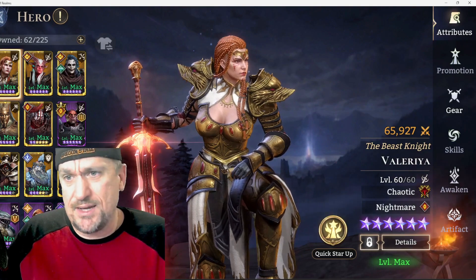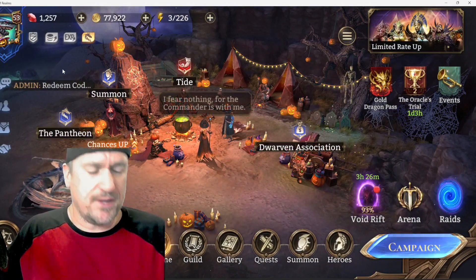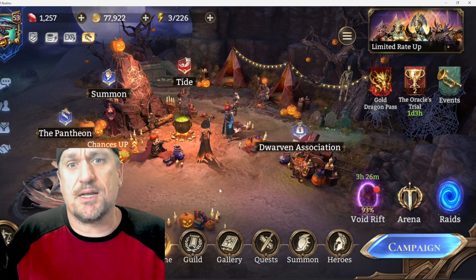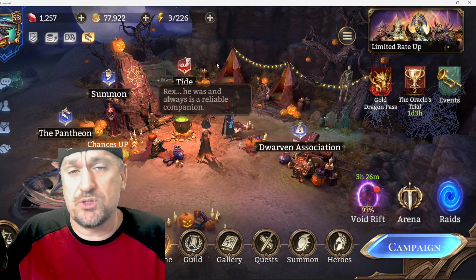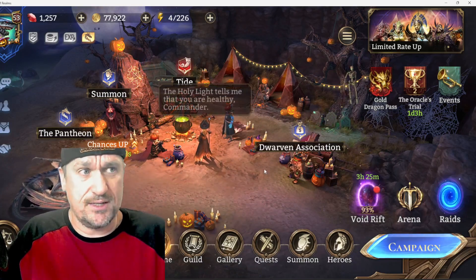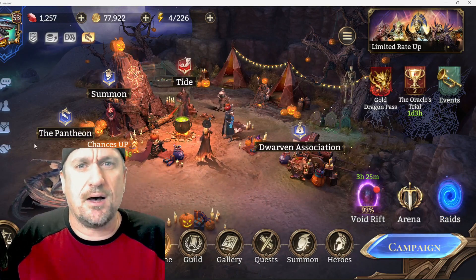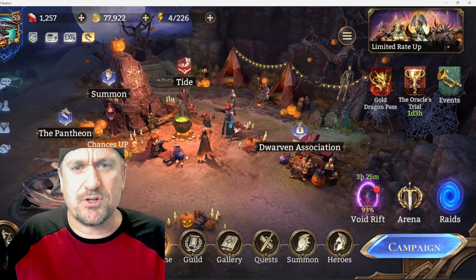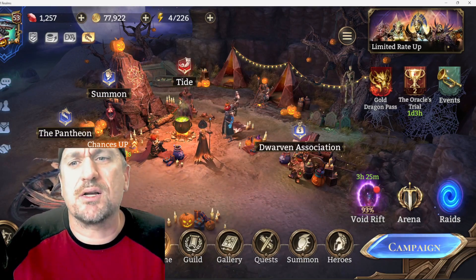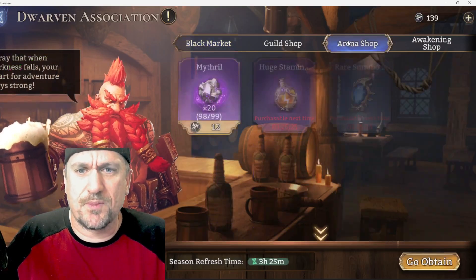So I made a decision this weekend — after I pulled with my blue crystals I stopped summoning. I figured I've got something like 3,000 diamonds I could spend on more summons and I could have gotten lucky, but I got so lucky with those pulls that I didn't want the house to win. You know how it is — you start winning at the casino and you think you're on a hot hand, then everything after is just worse and worse luck. So I decided not to waste those diamonds on summons that probably aren't going to be that great.